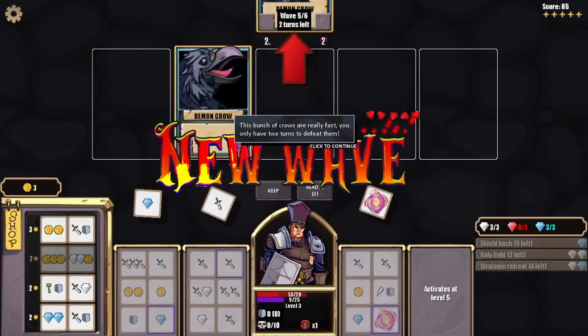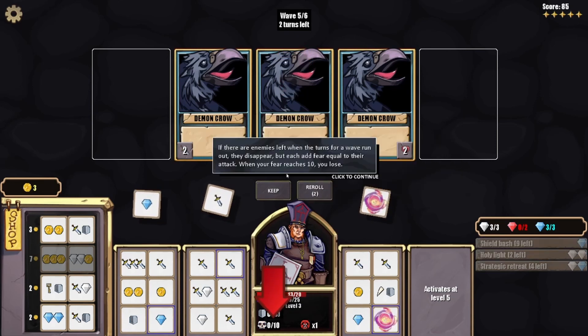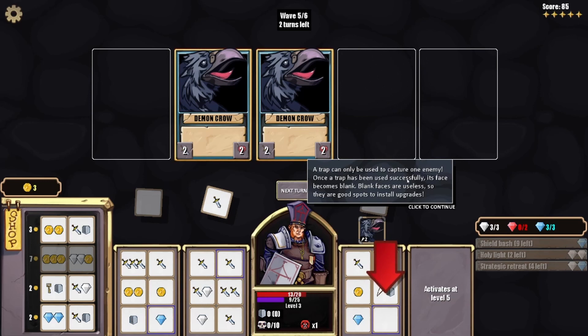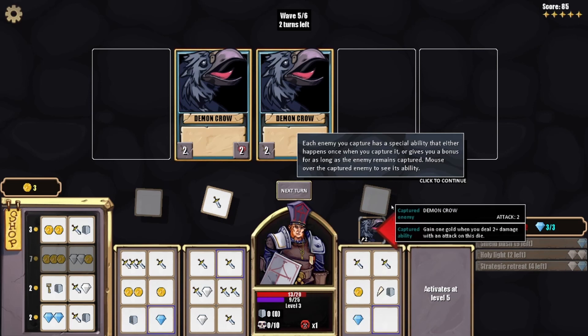We really need that health fast. You only have two turns to defeat them. If there are enemies left when the turns for a wave run out, they disappear but each adds fear equal to their attack — so you gotta be quick. You can use a trap to capture an enemy. Each chance of a successful capture reduces by 10% for each health the enemy has. Traps can only be used to capture one enemy. Once the trap has been used the face becomes blank. Each enemy you catch has a special ability that either happens once when you capture or gives a bonus for as long as the enemy remains captured.